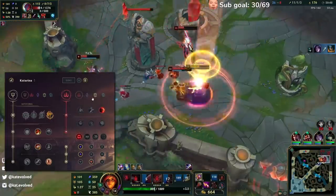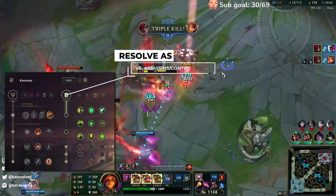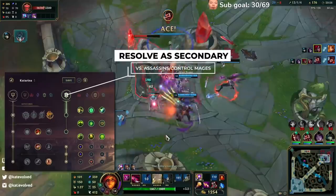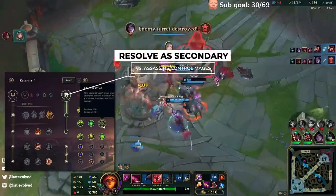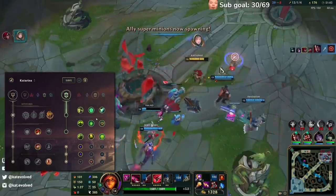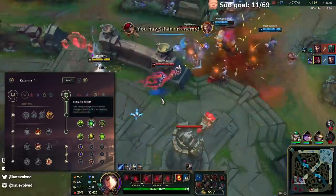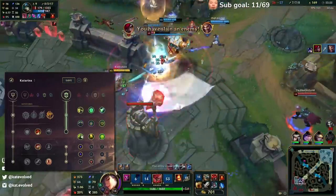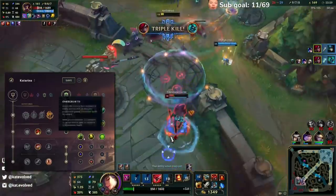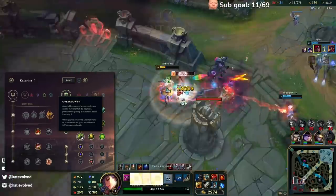If you're running Conqueror, you can also run Resolve secondary. You would only run Resolve Secondary if you're versing either Assassins or Control Mages. If you're versing Assassins, you run Bone Plating. If you're versing Control Mages, you run Second Wind — and I'm only talking about Control Mages that will poke you really hard, like Azir or Orianna. So you can run either Second Wind or Bone Plating, and then Overgrowth is overall the best third pick — you'd take this almost every game if you run Resolve Secondary.